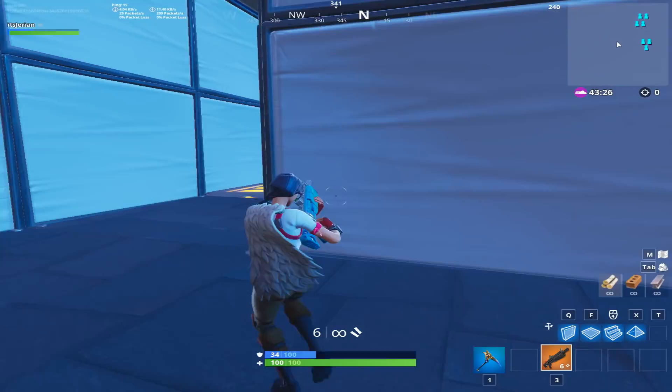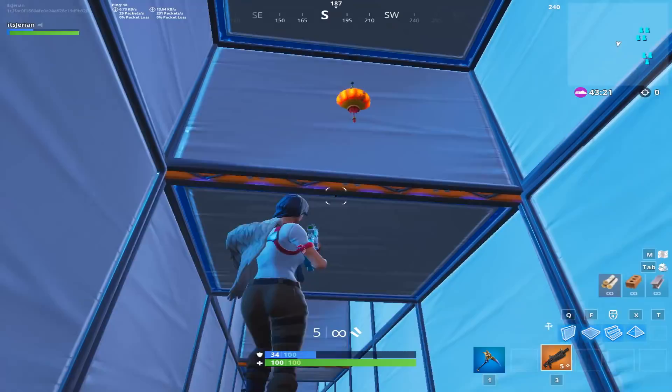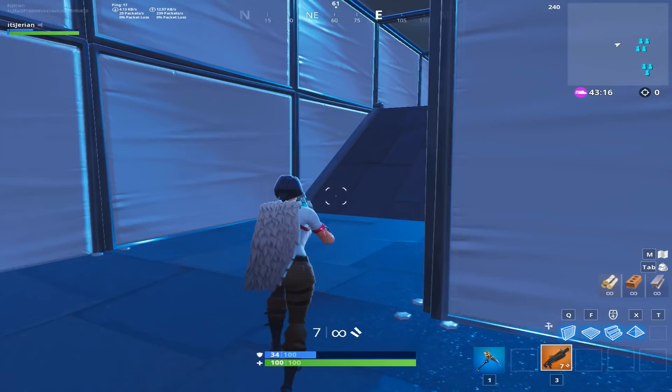The third section is unique as the targets are above you and on the back of the wall, so you're going backwards to try and hit each target. After that there are more ramps, but this time the target is underneath them, so you have to hit them mid-air after going off the ramp, or you can wait to come down, build, and then finish them off.